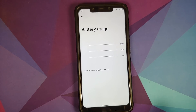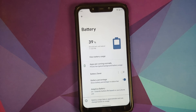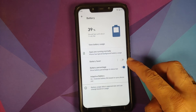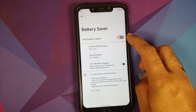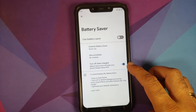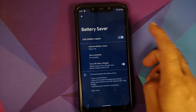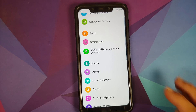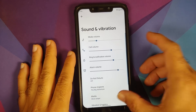Going into Battery, you have the same UI tint. Battery Usage is now an explicit option instead of being inside a three-dot menu. You also have a toggle for Battery Saver, and tapping it takes you inside. One thing you will notice is the master toggle is bigger in size compared to others, and once you enable it, it will have a checkmark inside it — something new they have done.